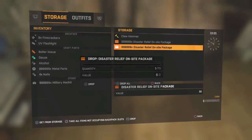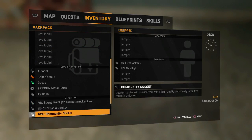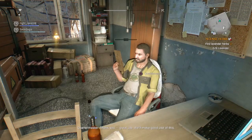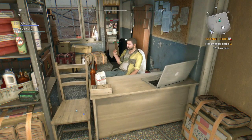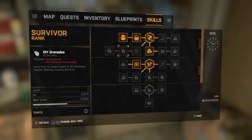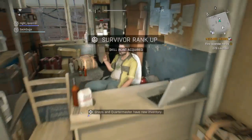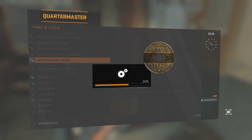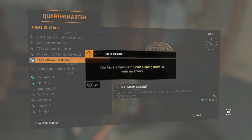Now we're taking some disaster relief packages. It's nightmare mode, so you only need a limited amount at a time. If I want to level up, I'll just pick up 10 and deliver them — there you go, it leveled me up. Choose any skills, but make sure to get Storage Master and Backpack so you have more space. Now let's redeem some more dockets — we got a boning knife and a pry bar, different from last time. This is how it works: increase your level each time and redeem dockets to get different weapons.